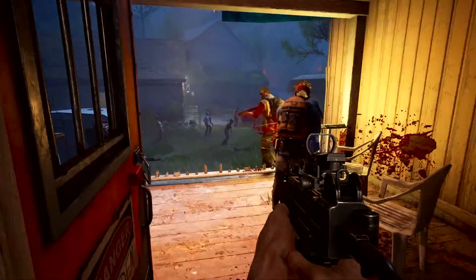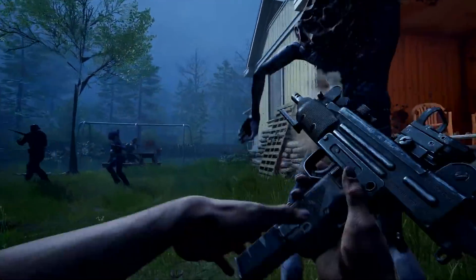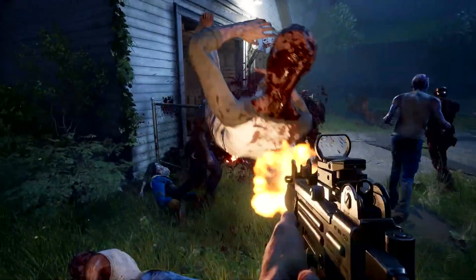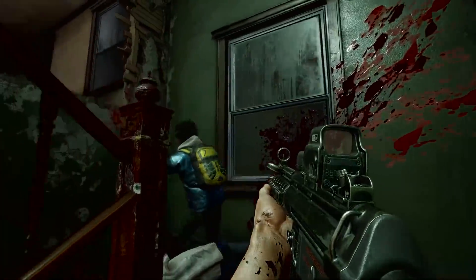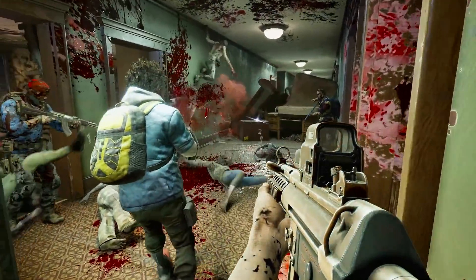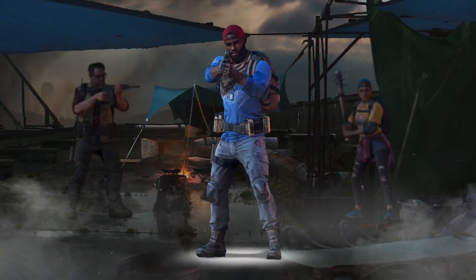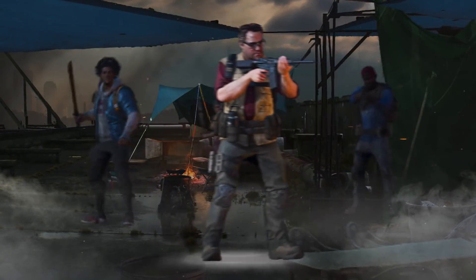When Back 4 Blood launches, gamers may assume the role of eight playable characters, known as cleaners. In addition to distinct personalities, each of these cleaners has their own unique secondary weapon and character perk. In the Back 4 Blood closed alpha test, players may take control of the following cleaners: Walker, Holly, Evangelo, and Hoffman.